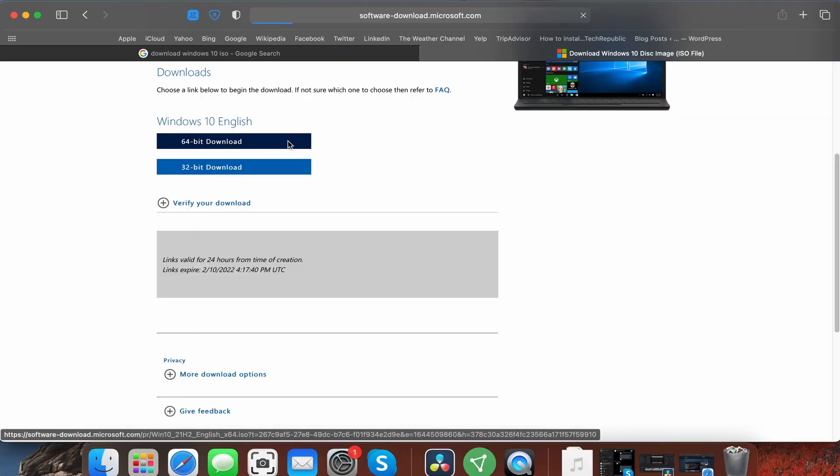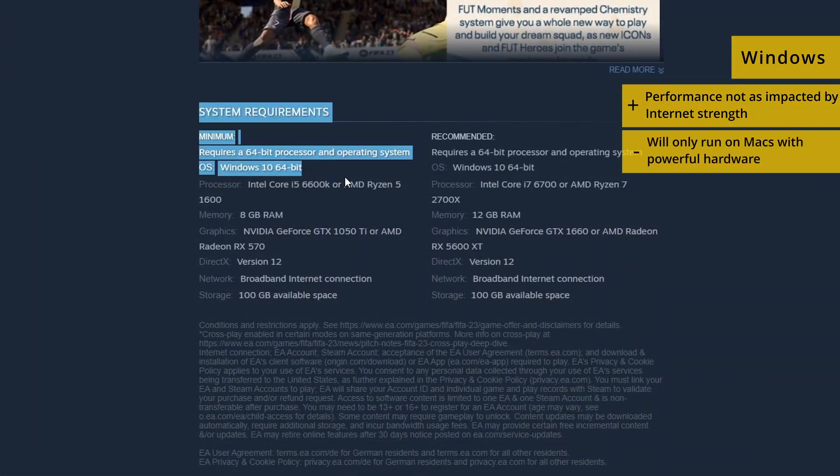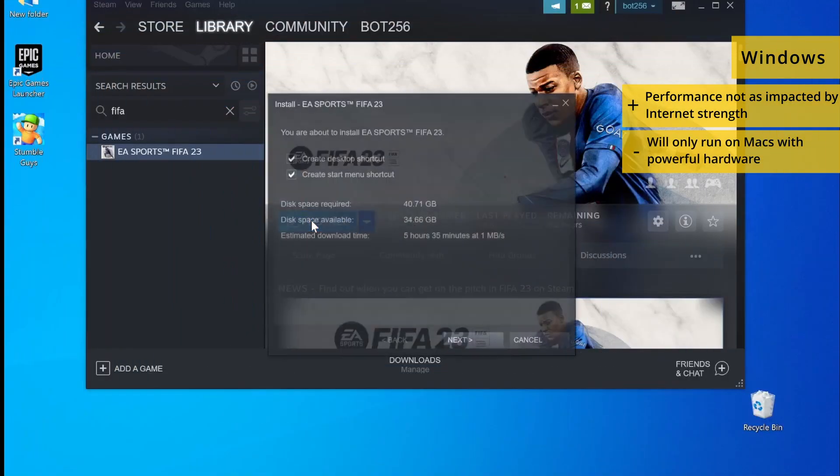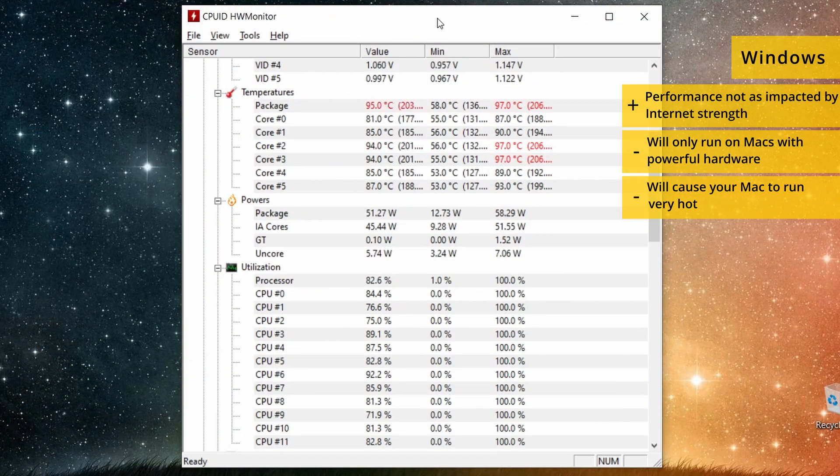On the other hand, playing the game by first installing Windows won't be as impacted by internet strength, but then your Mac will need to meet the game's requirements, which are rather high. So you'll need a powerful machine with lots of memory and storage space. Another downside this method introduces is that it will cause your Mac to run very hot.